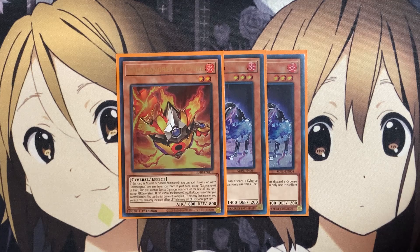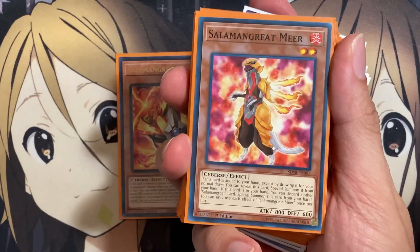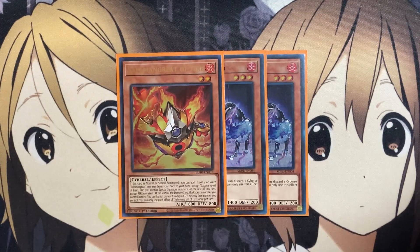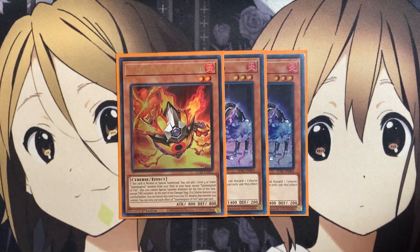The search power is your main go-to setup with this card, being able to search out very useful cards like Salmongrate Gazelle. But also just having an easy special summon means I'm also running Salmongrate Mirror in the deck as well, just as another easy special summon to get out onto the field by adding it to our hand with Salmongrate of Fire if cards like Gazelle are already in hand. And the destruction effect works with cards like Raging Phoenix, which I'll go over in the extra deck, being able to special summon that card onto the field.